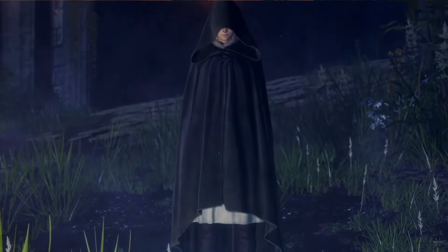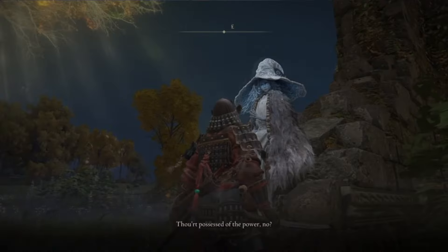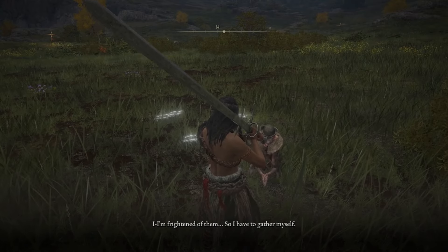After this, rest at a Site of Grace and meet Melina. Head back to the Church of Ella at night and meet Ranni, where she'll give you the Lone Wolves spirit ash called Belle. Then head to this location on the map and find Boc disguised as a tree. Hit the tree, go through all of his dialogue, and he'll give you a mushroom.